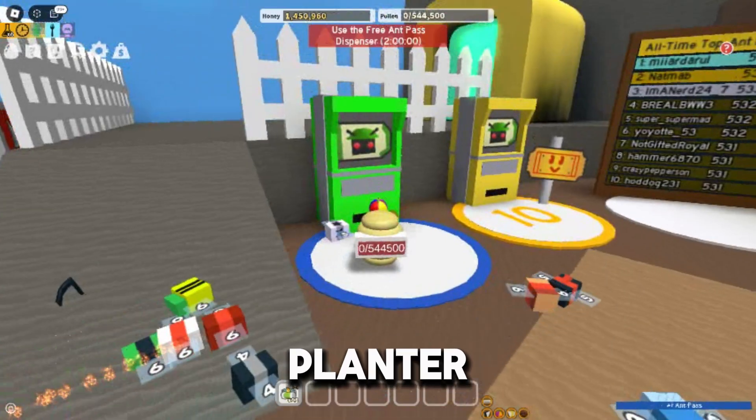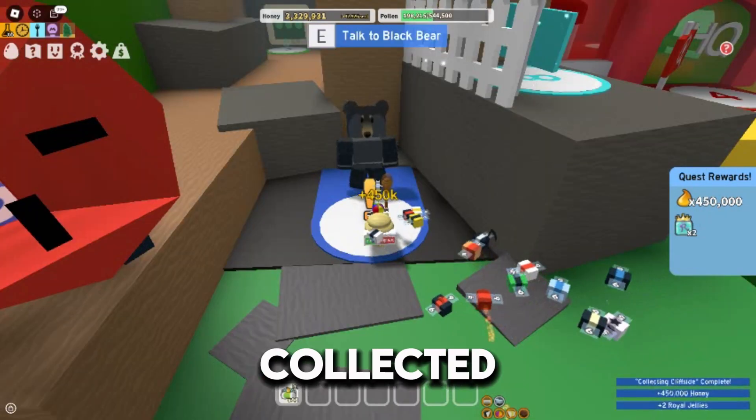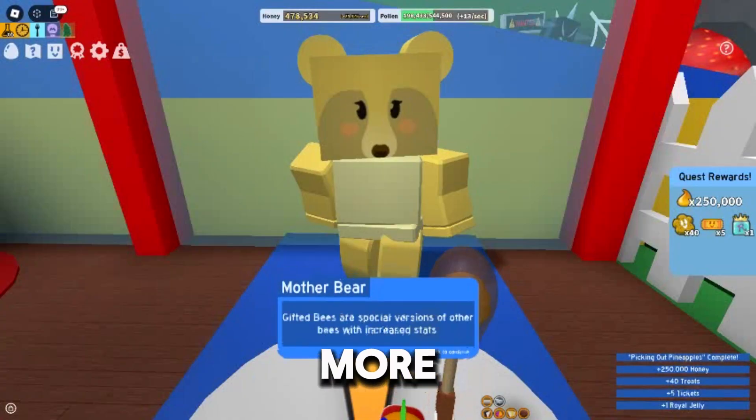Then I claimed my first planter and decided to go check out the ant challenge. I got a silver amulet, collected some stickers, and went straight back to getting more bees and doing even more quests.